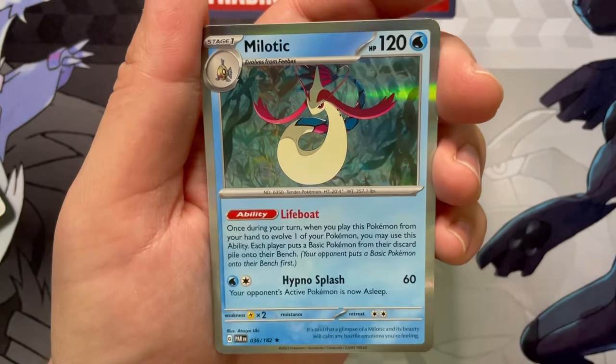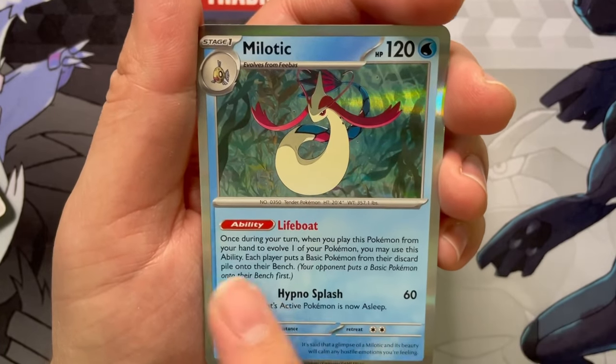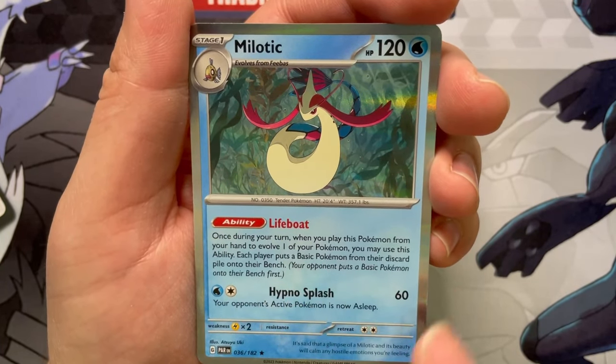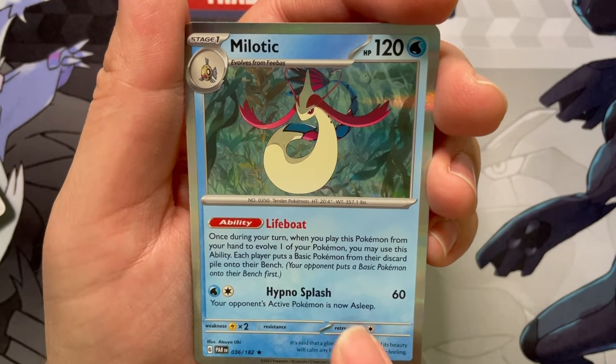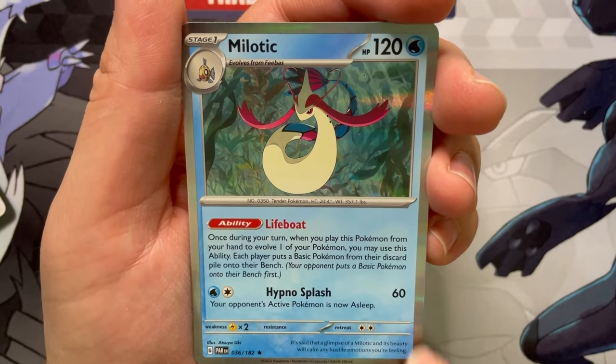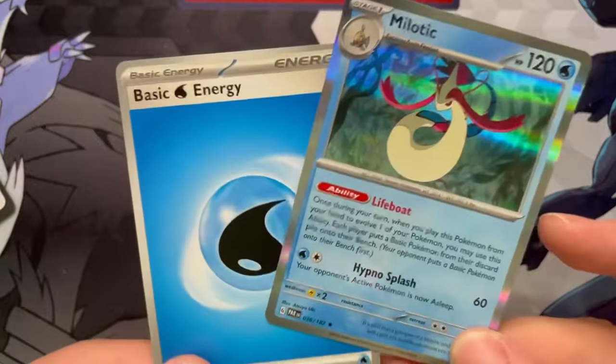And for the holo, we got a regular holo Milotic with Lifeboat. Once during your turn, when you play this Pokemon from your hand to evolve onto your Pokemon, you may use this ability — each player puts a basic Pokemon from their discard pile onto their bench. Lucky water energy right behind it.